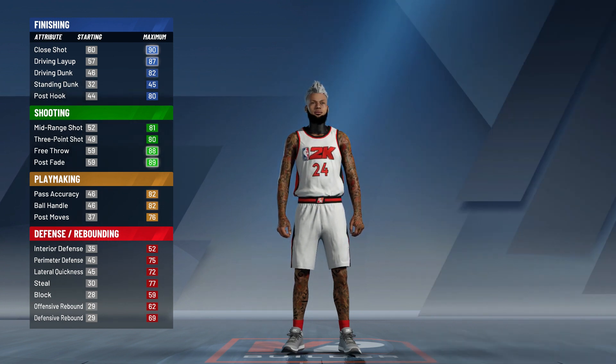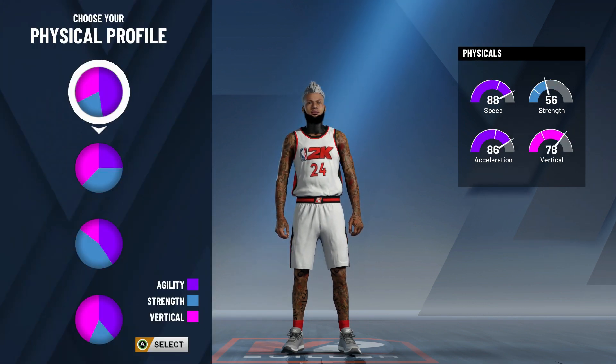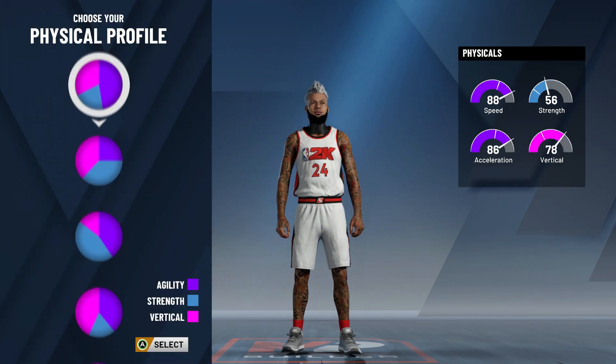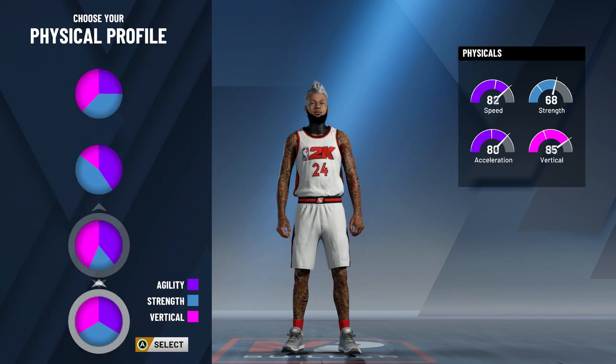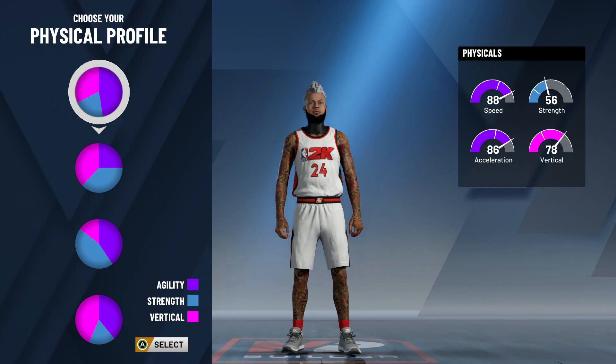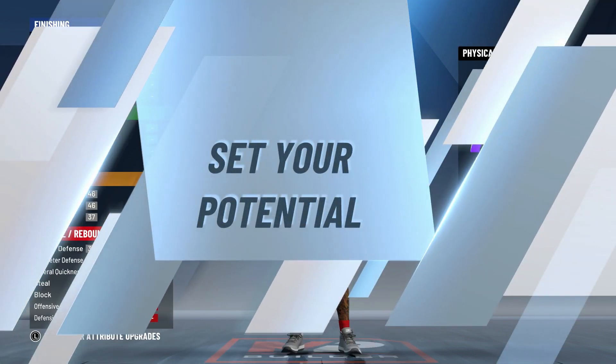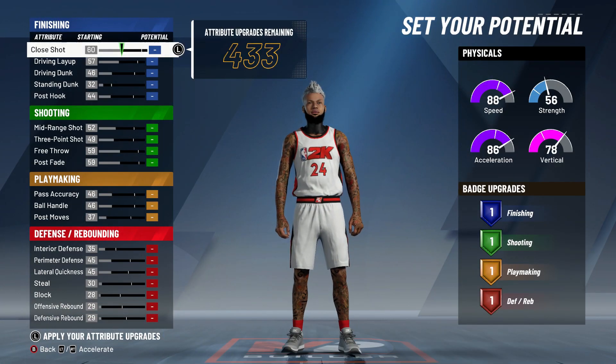I highly recommend this pie chart. I think that's the one where you get the most speed — you're going to be the fastest. And when you hit that 99 overall, you're going to be even faster. So this is the pie chart I chose right here and I highly recommend you use that one too.